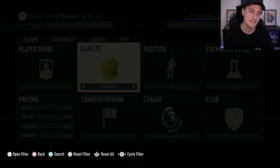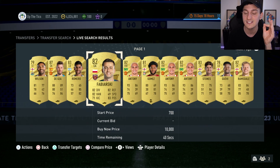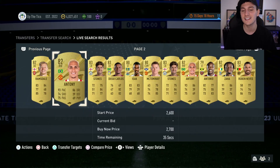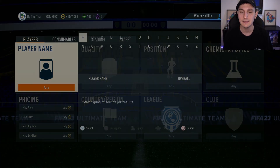Say for example you've got a spare 50,000, 100,000, or 200,000 coins — whatever it may be. I would actually go and pick up some players who are in scarce positions with good leagues and good nations. Think the Premier League, La Liga, Ligue 1, Bundesliga. And by scarce positions I mean like left-backs, right-backs, left-mids, right-mids. What you need to do is go and pick them up and keep them in your club.